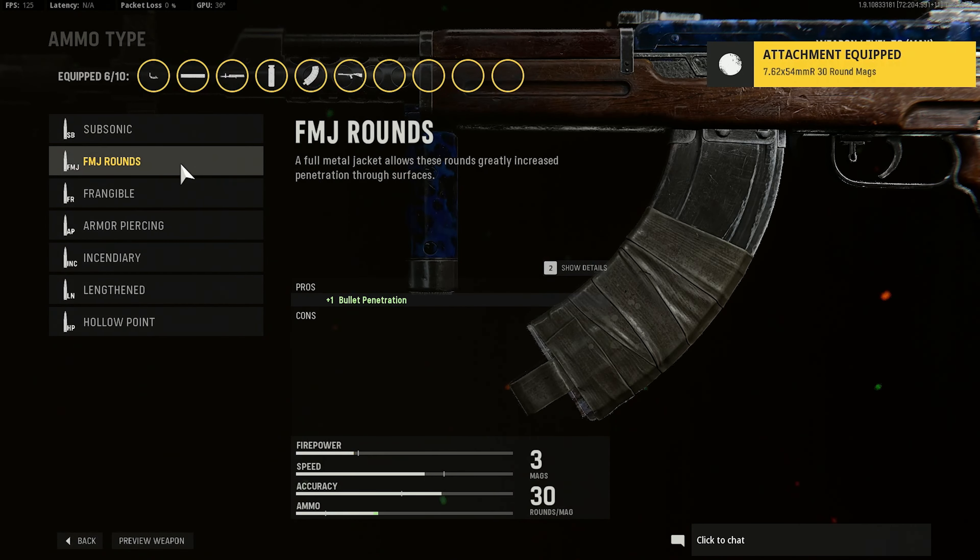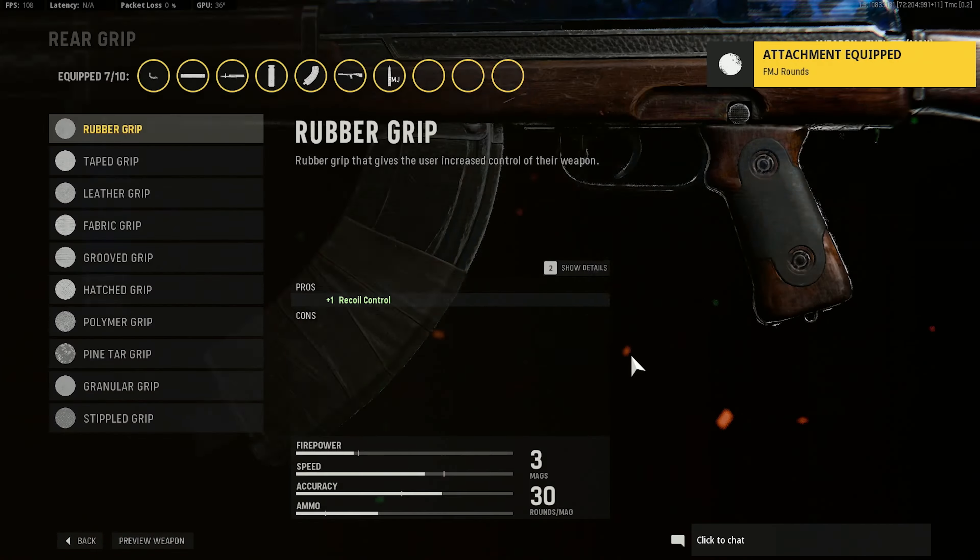And use whatever ammo type you're going to use — I'm using the FMJ. For grip, I'm going to be using the Leather Grip to get just a little bit more ADS. And side of hand, boy loaded.